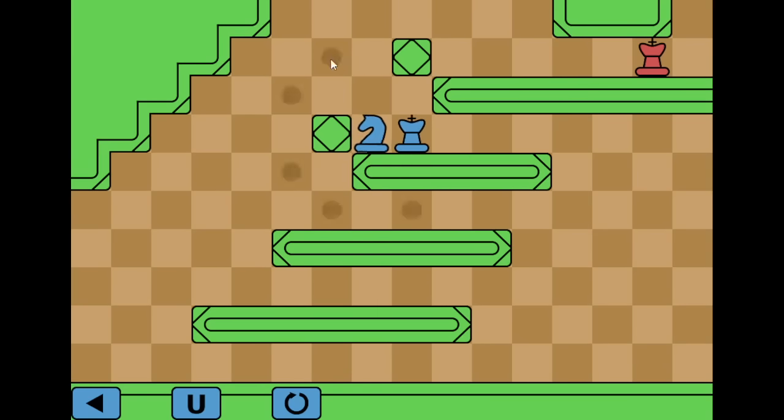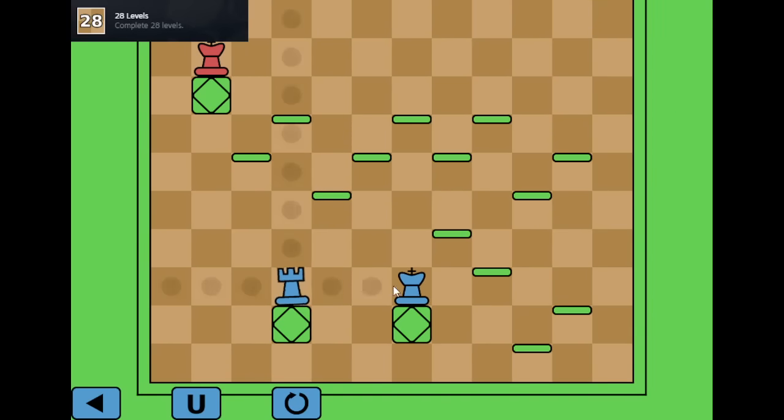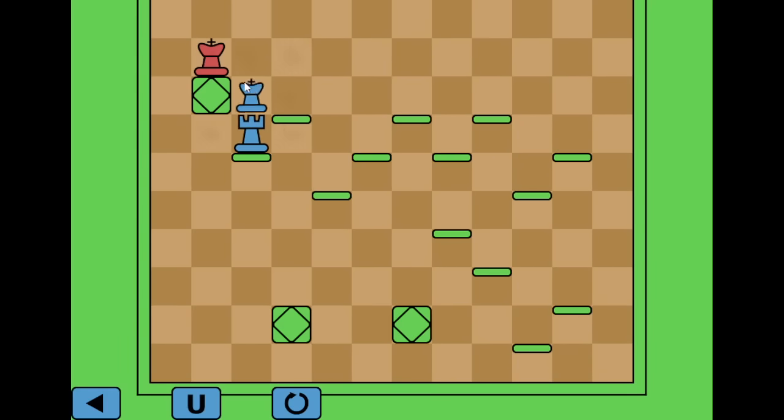Not quite there. Got it. Level 28 — lump keys. Achievement farmer as you are. King, you don't have many different places to go. You go here and the rook will always support by going underneath. Here, here, here — there we go.